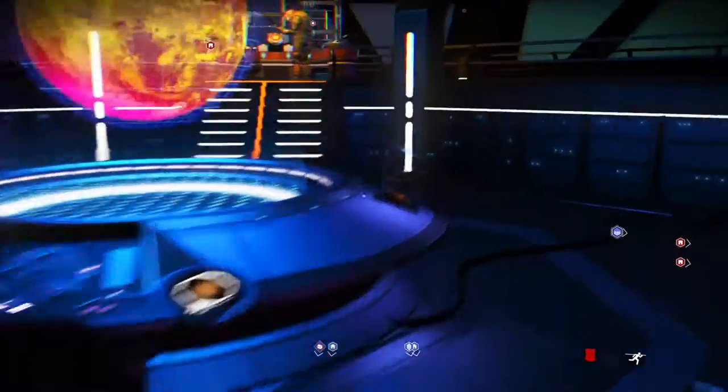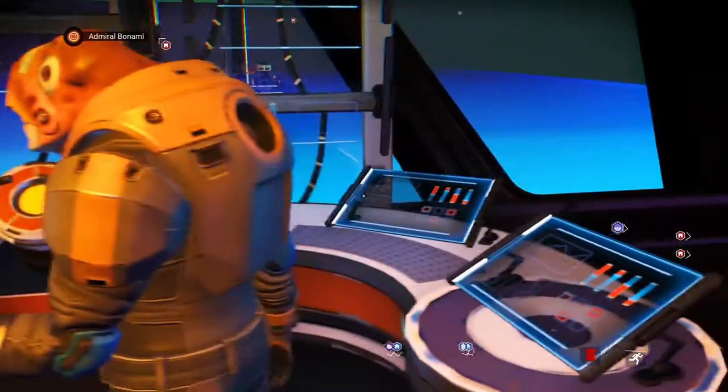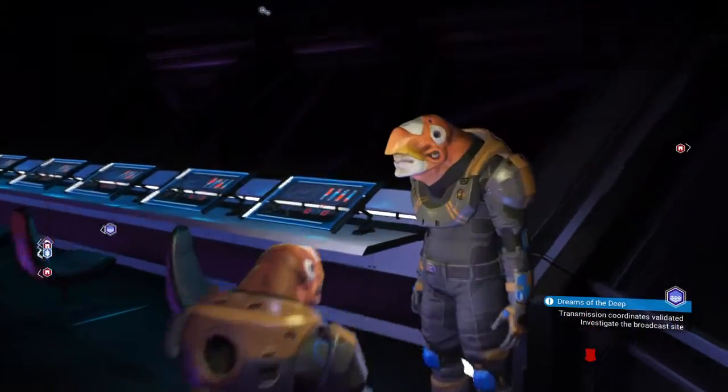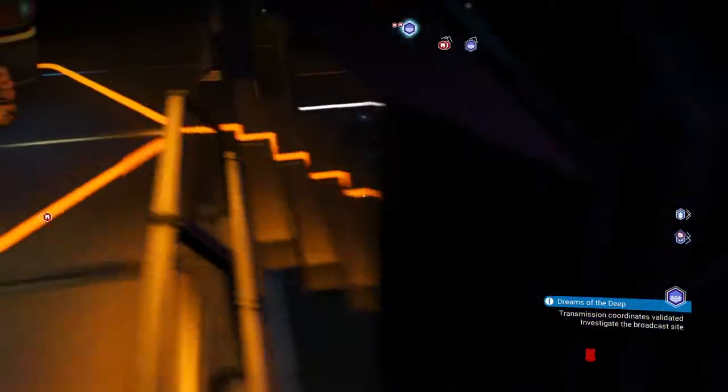If you've just walked onto a freighter, what you'll need to do is go and speak to the captain here. If you talk to him, you'll be able to purchase the freighter. I've already spoken to him — this is my freighter, so I don't need to talk to him. You can't talk to any of the other crew; they're just static.